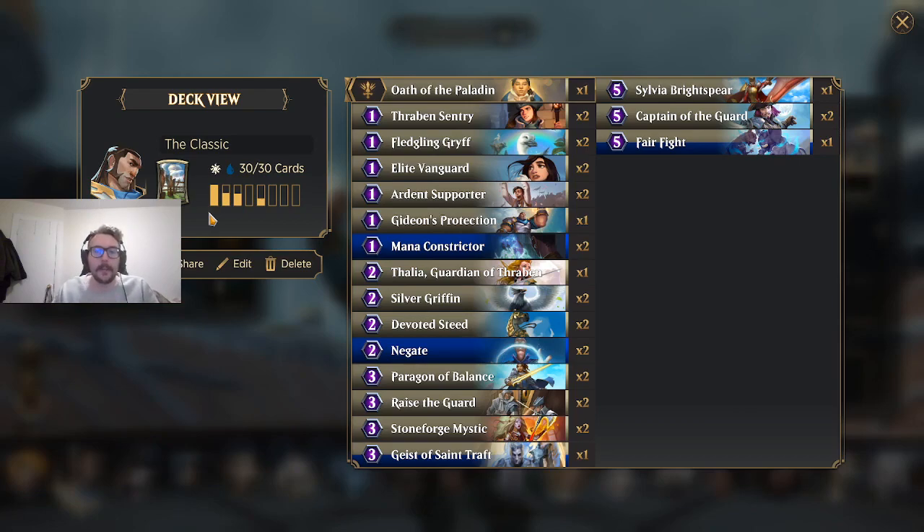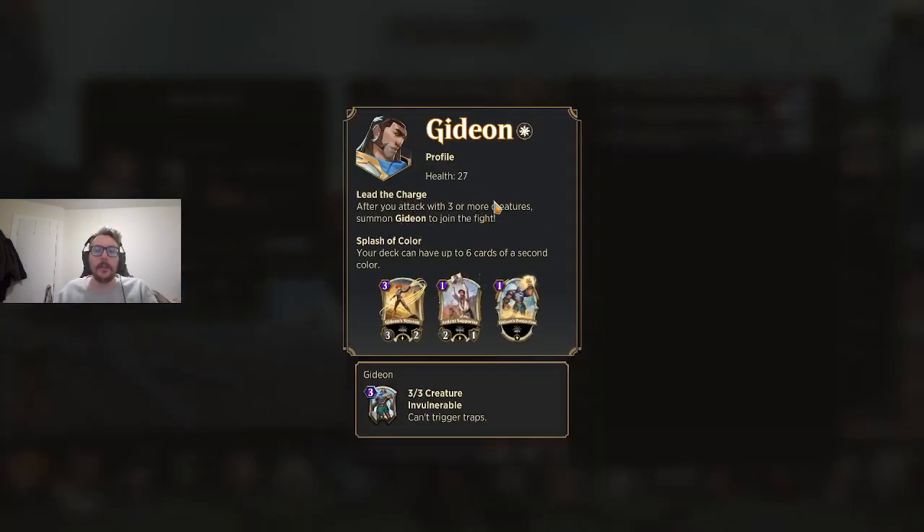When you look at this deck, what's something you probably notice? There are a lot of one-drops: Oath of the Paladin, Thraben's Sentry, Fledgling Griff, Elite Vanguard, Ardent Supporter, and one Gideon's Protection. There's a lot we're doing on one mana. Why? Because we need to have a creature played every single turn if we want the best shot of hitting that three-creature threshold to get our free 3-3 creature.